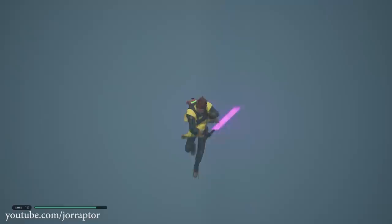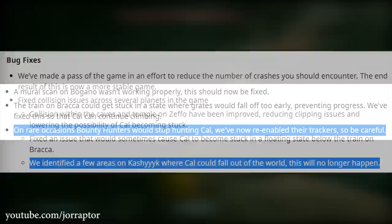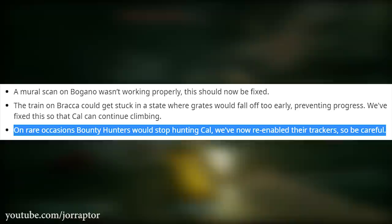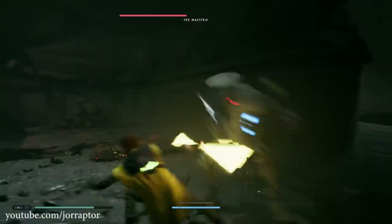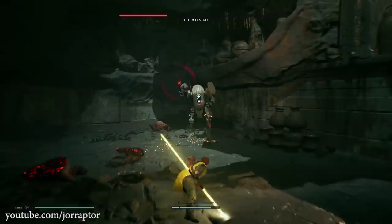The update also comes with a lot of bug fixes for specific areas. On Kashyyyk, right before the spider mini boss, you could fall through the ground — I had this happen multiple times. After this update it should be fixed. There are also many more instances of falling through the ground that they addressed. Sometimes the bounty hunters would stop hunting Cal — that's also been fixed. I really hope they also address some of the framerate issues, because even on Xbox One X I'm having problems, so it must be worse on other consoles.